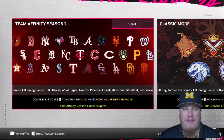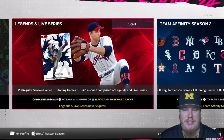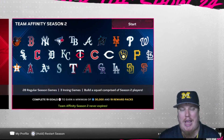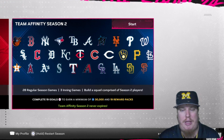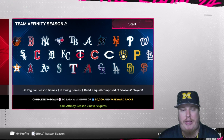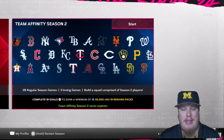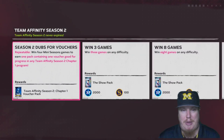We've already got a couple of mini seasons — Team Affinity Season 1, Classic Mode, Legends and Live Series — and we've had fun playing all of them. Now it's time to take a look at Season 2 of Team Affinity. You're going to see there are 19 goals to complete, a minimum of 30,000 XP available in your Season 2 reward path, as well as 19 reward packs as you're jumping in.